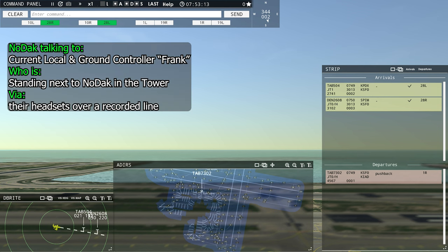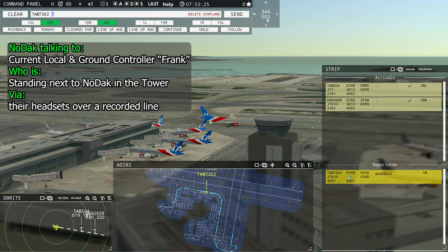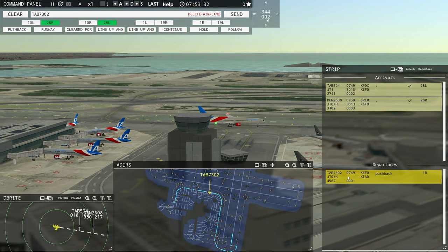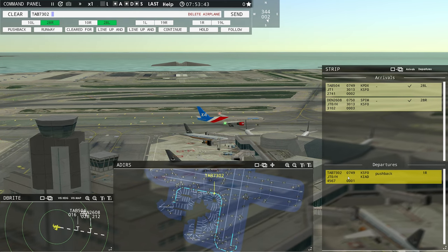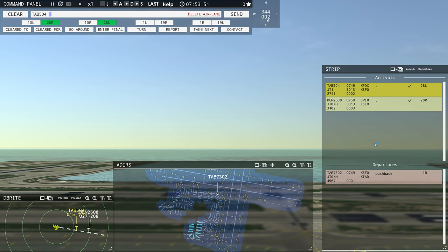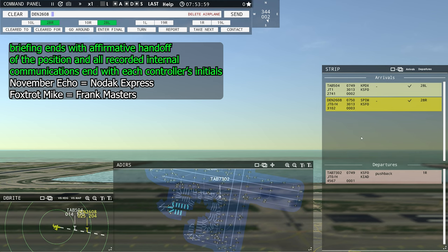Alrighty Frank, I'm ready whenever you are. Nodak, good morning. We've got Information Charlie current here at San Francisco International Airport. Winds calm, altimeter 29-92. We're on a standard west flow. Landing runway 28 right and left, and departing runway 1 left and right. Not much going on — you've got Leslie 7302 Heavy taxiing over to runway 1 right. Keep in mind, heavy departures go to the right side for runway length requirements. Going Alpha, Lima, Lima 2. Two arrivals inbound: Leslie 504 on about a four-mile final cleared to land on the left side, and Denali 2608 Heavy cleared to land on the right side.